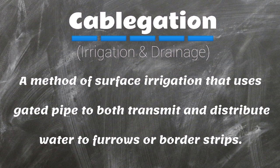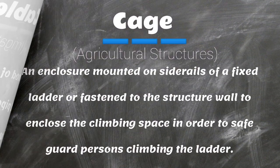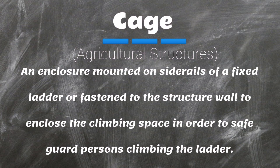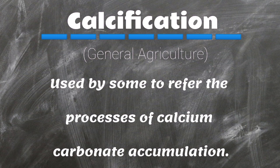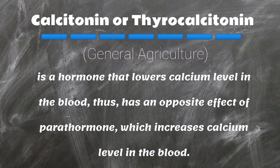Cavulgation: a method of surface irrigation that uses gated pipe to both transmit and distribute water to furrows or border strips. Cage: an enclosure mounted on side rails of a fixed ladder or fastened to the structure wall to enclose the climbing space in order to safeguard persons climbing the ladder. Calcareous soil: an alkaline soil containing sufficient calcium and magnesium carbonate to cause visible efflorescence when treated with hydrochloric acid. Calcification: used by some to refer to the processes of calcium carbonate accumulation. Calcitonin, or thyrocalcitonin, is a hormone that lowers calcium level in the blood, and thus has an opposite effect of parathormone, which increases calcium level in the blood.